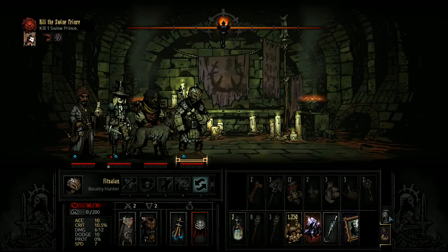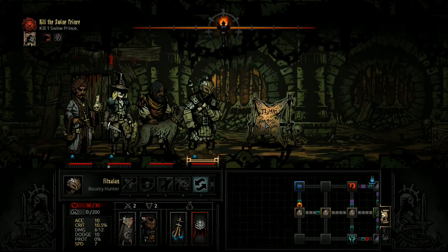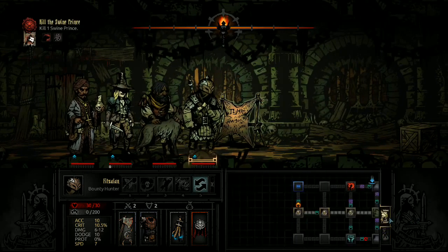So even if we get the wrong room, I don't think we'll go through four fights. You might think it'd be a good idea to use holy water on occult scrawlings - don't. It's just disgusting.